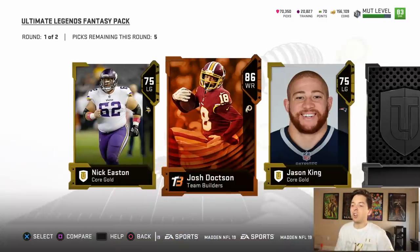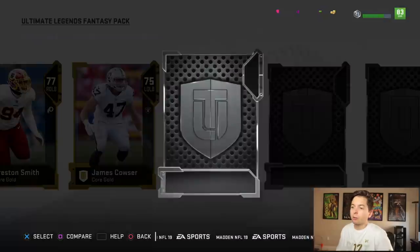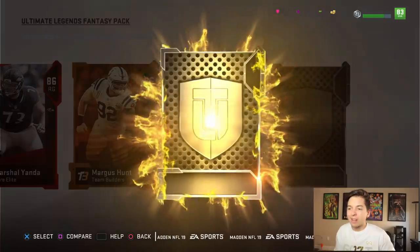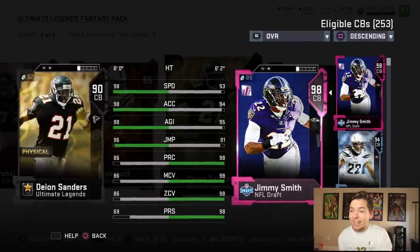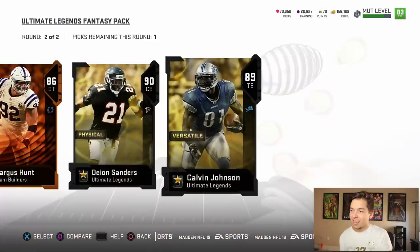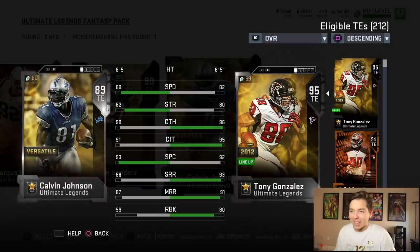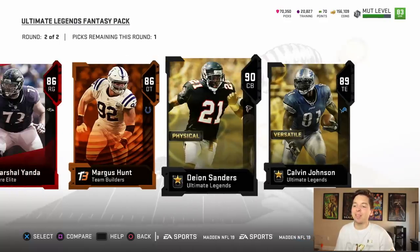A couple packs left. 86 Josh Doxson — probably one of our better wide receivers. Any other elites in round number one? We got a free agent card, 83 Kyle Emanuel. We need something out of these Ultimate Legend cards — 90 Deion Sanders, 98 speed, 98 acceleration, and 98 agility. I don't know if we're going to be able to top that. 89 Kelvin Johnson — tight end edition, 6'5 with 89 speed and 93 spec catch. We could actually just play him at wide receiver, but I don't think we could pass on this Deion card.